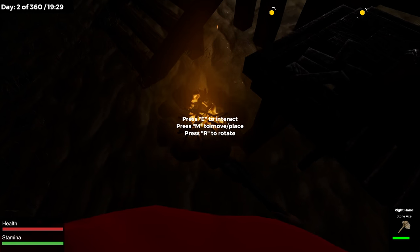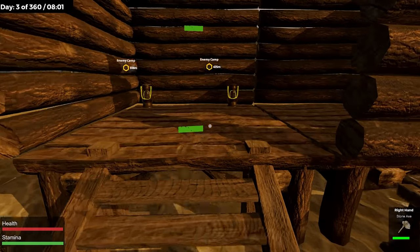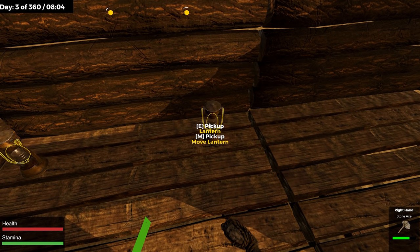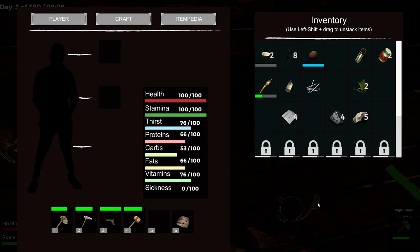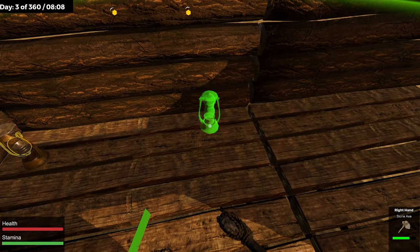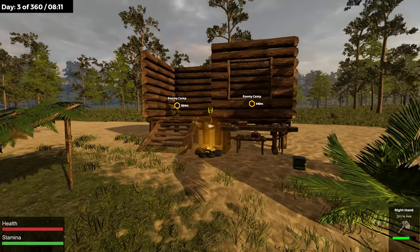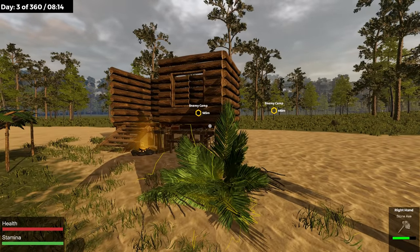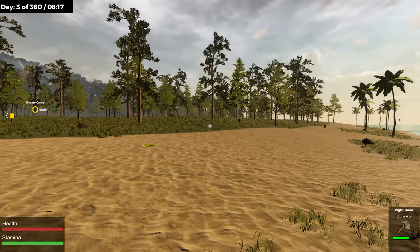We're burning — hopefully we don't burn down the house. We should sleep since it's really dark out. I set the lanterns down in here. So M opens the map? There are two enemy camps over there — they probably have sniper rifles.